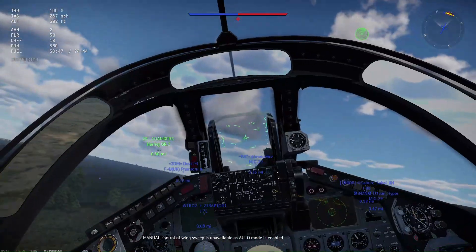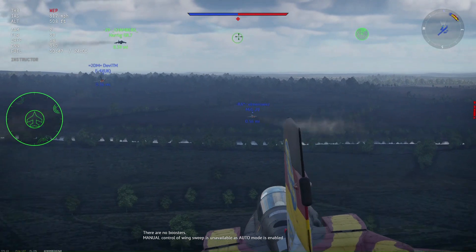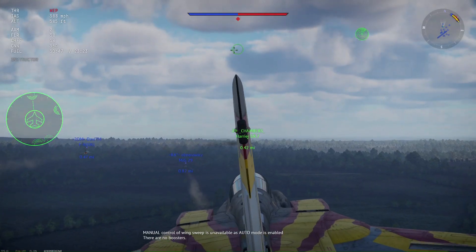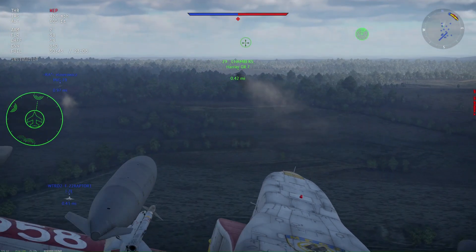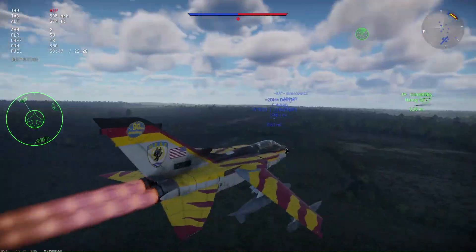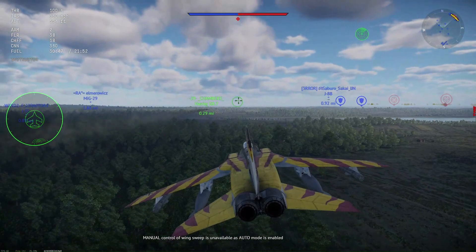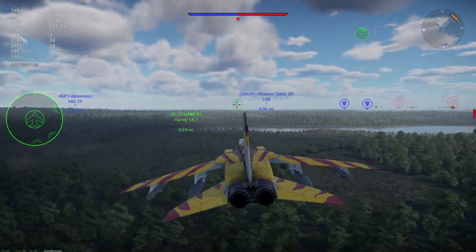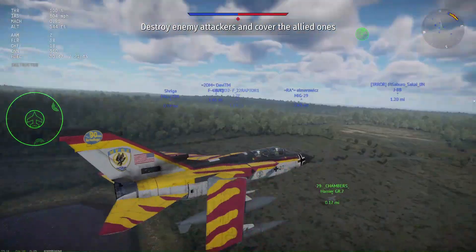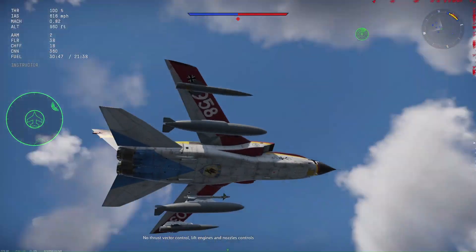Anyway, hope you guys are having a good day. I'm just gonna be covering my dad, and if he needs any help I will send AIM-9s — 30G pulling missiles, they're pretty good. You get them right when you get this jet. I got this jet from the event on Christmas and I think it is one of the best. Me and my dad think it's one of the best jets that War Thunder has released, and we are so surprised that they gave us rank eight vehicles. He is flying dangerously close to the ground though and I'm really kind of concerned.